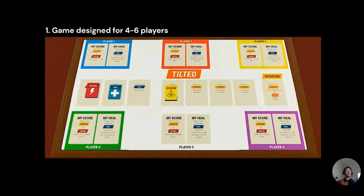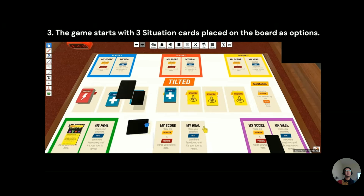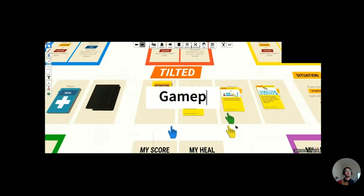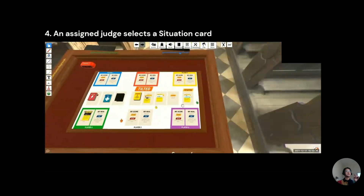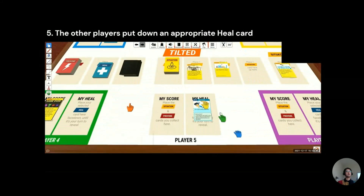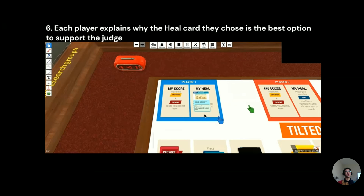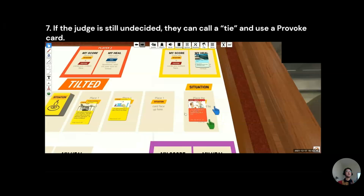The game is designed for four or six players, each starting with five heal cards and two probo cards. The game starts with three situation cards placed on the board as options. An assigned judge selects one of the situation cards, and each other player puts down an appropriate heal card for that situation. Each player explains why the heal card they chose is the best option to support the judge. Once everyone has gone, the judge can decide.